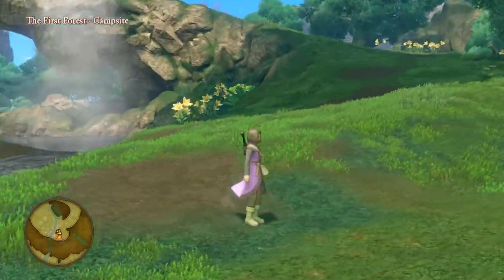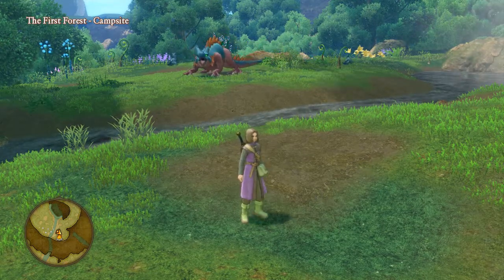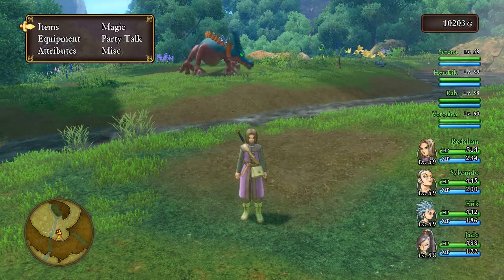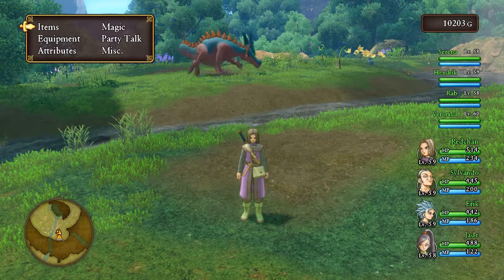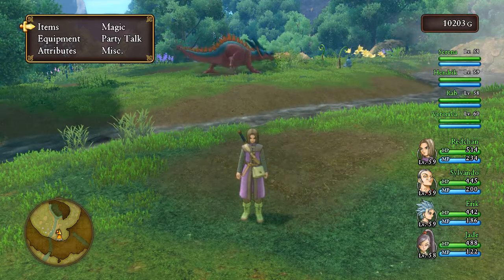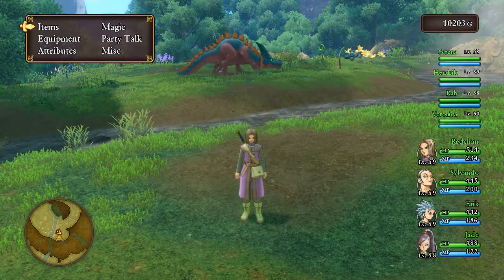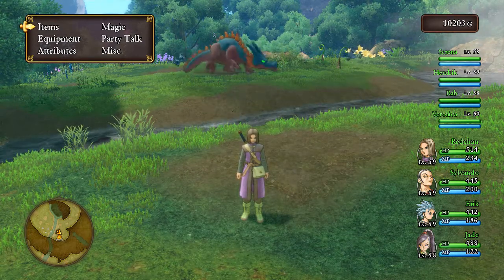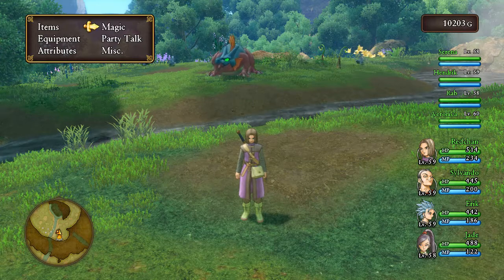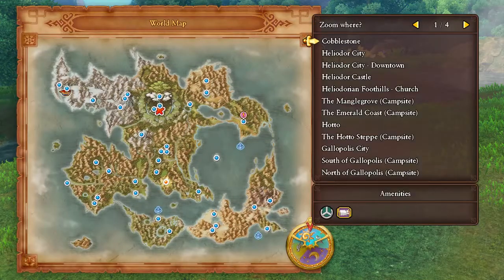I could probably just do this right now and get all my characters up to 99 and obliterate the rest of the game, but that would take all the fun out of it. So what I'm going to do is get my characters up to level 70 — I'd feel a lot more comfortable going just 10 more levels. Then I'm going to continue the game from where we left off. Since that was so fast, I'm actually going to go to the casino and talk a little bit about the casino too. Let's go to Octagonia.